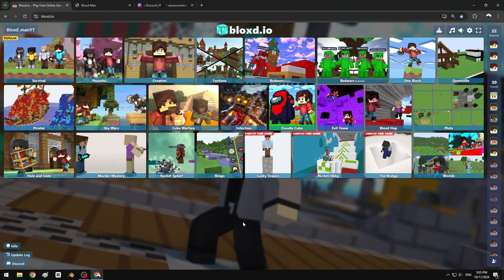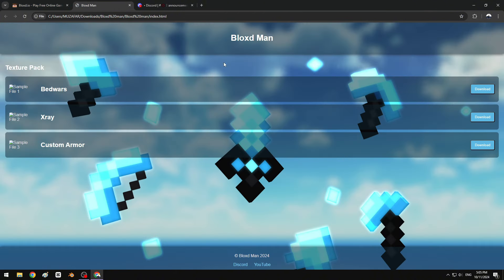What's up everybody, it is Blocks Man. In today's video I'm gonna show you my texture pack because Block Studio got updated and now we can change block models like potion tables and ladders. I will make a tutorial about how to change it, so let me show you the new update.